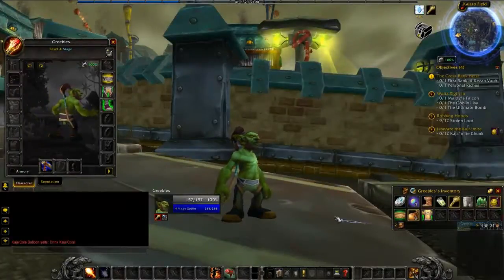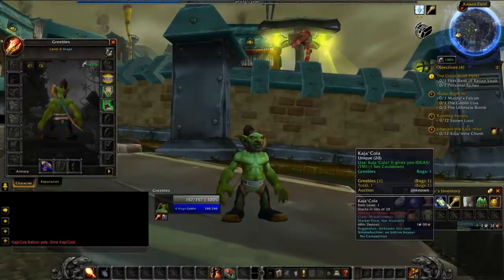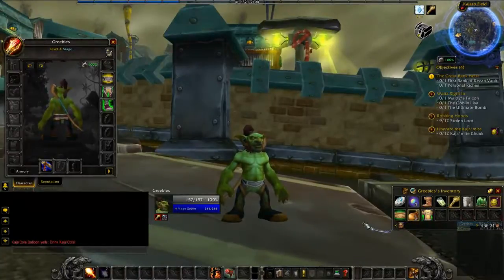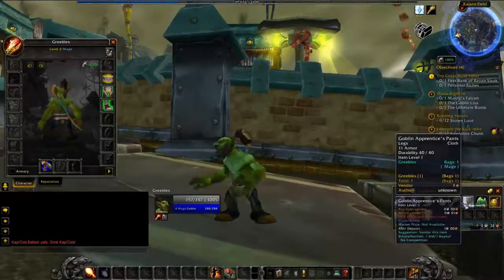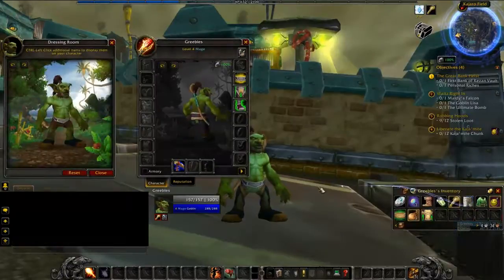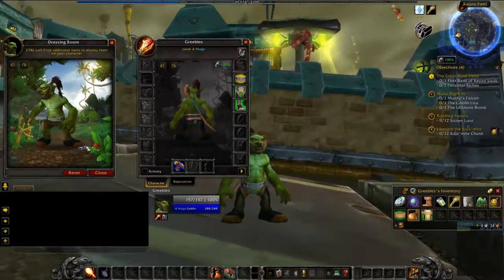If you want to preview how something looks on your character, all you have to do is control click on it. It doesn't matter where that icon is — it could be in your own bag, something in the bank, or something you're looting from a mob. For example, if you wanted to see what a robe or pants would look like on you, control click on them and a little dressing room pops up.